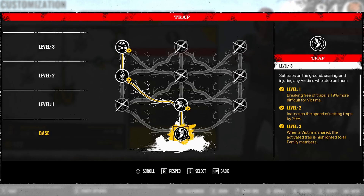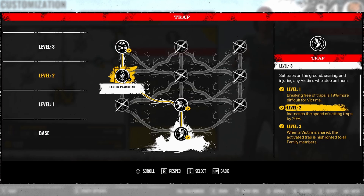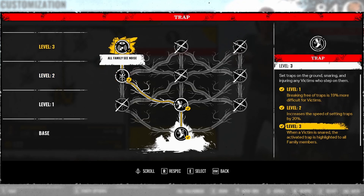For Hitchhiker's prestige level, I'm going to be doing increased escape difficulty, that way it's harder for them to get out of my trap once they're in it. Faster placement, basically because I like to move around my traps as much as I can. Once a trap works once, usually it's not going to work again, so it's just good to keep them guessing. And then the final level I'm using 'All Family See the Noise', that way any family member can take full advantage of people walking into my trap — getting info and seeing their aura.